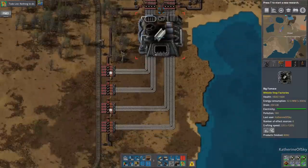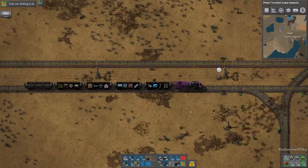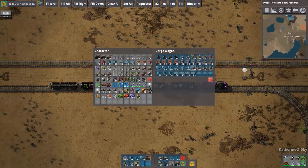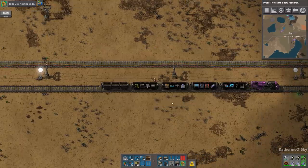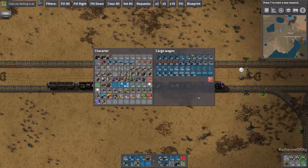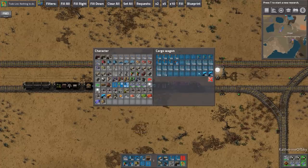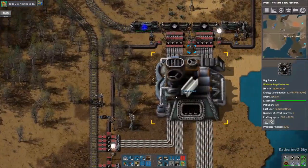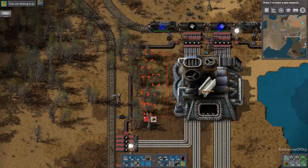In the meantime, I noticed that these assemblers don't even have productivity modules, which is very sad. So I'm just going to do a basic insertion of productivity modules and maybe put some beacons down in there as well. Let's keep one stack of those, get some beacons, and otherwise we're just going to keep things as they are. Let's go change these out for productivity and put a few beacons around here.